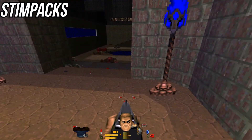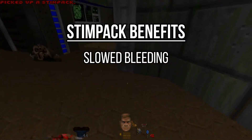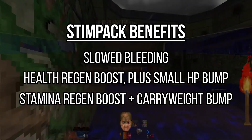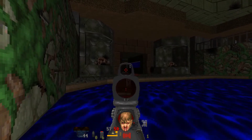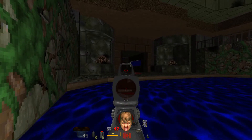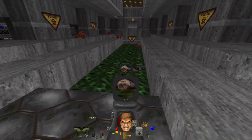Stimpaks can be quickly injected and provide a number of small useful boosts, including slowed bleeding, a boost to your health regeneration rate, an increase to your stamina and carry weight, and very reduced stun effects from stamina loss or pain. They're a very powerful tool and part of an entire playstyle for the game. But if you inject one too close to the last dose, your heart explodes.